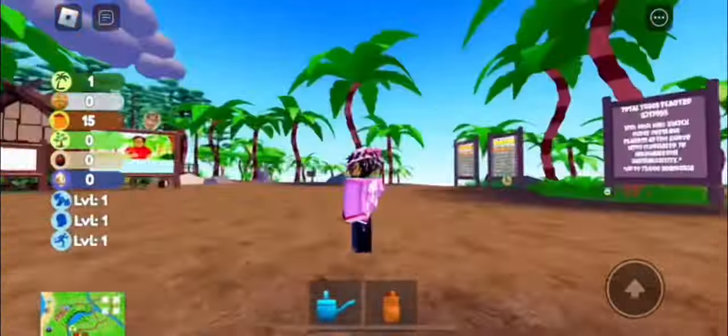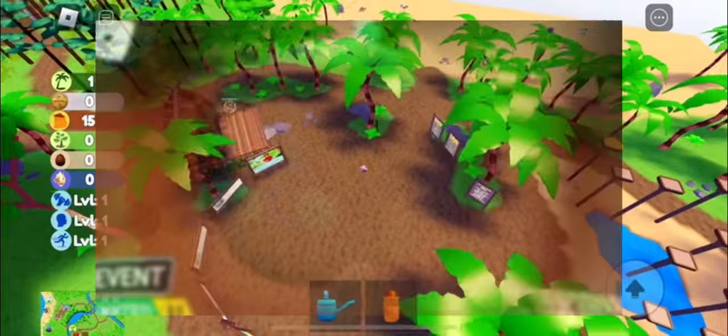Hey everyone, welcome back to the channel. In this video, I'm going to show you how to get the Coconut Capybara Shoulder Pal in this Vida de Coconut event game. I don't know the full name, sorry, I tried. Okay, anyways.